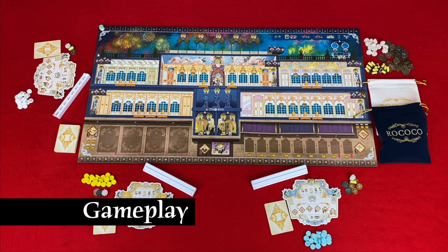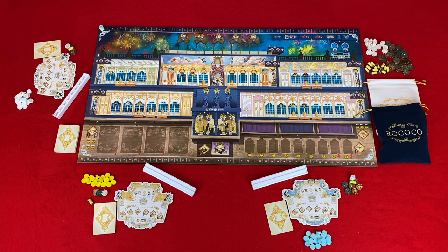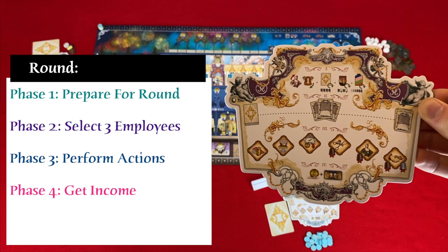Now let's look at the gameplay. A game consists of seven rounds, indicated by all of the employee cards in the draw deck running out. A round consists of four phases: prepare for new round, select three employees, perform actions, and receive income. Now let's look at each phase in detail.